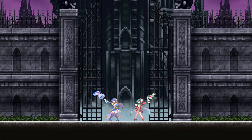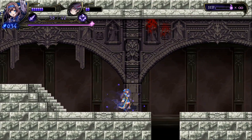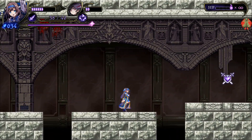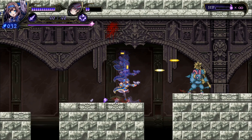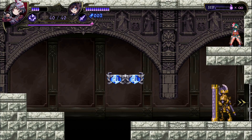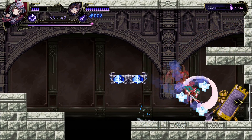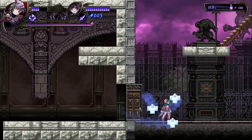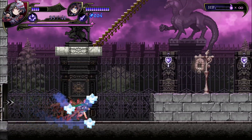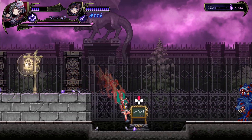You'll take control of both sisters, although only one of them can be active at a time. Shinobu, the older sister, has higher HP and excels at long-range combat using her demon-slaying submachine gun, although it does need to be reloaded from time to time. The younger sister Maya has less HP, but is very strong up close and can use technical skills for exploration. You can swap between the sisters at any time with a single press of a button, so if one of them takes a little bit too much damage, you can swap them out and keep them safe until you find a healing item.